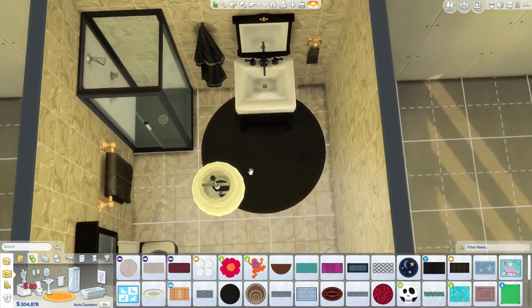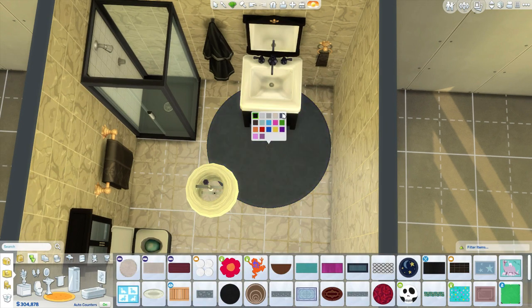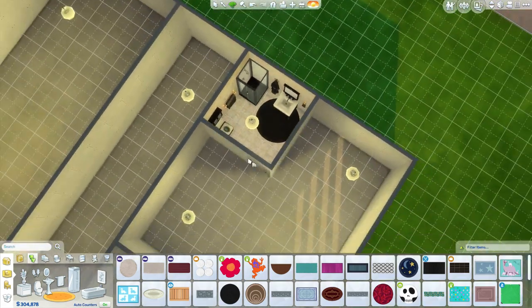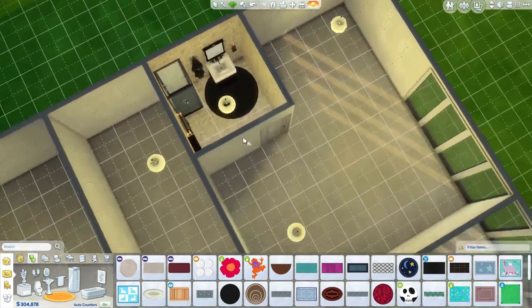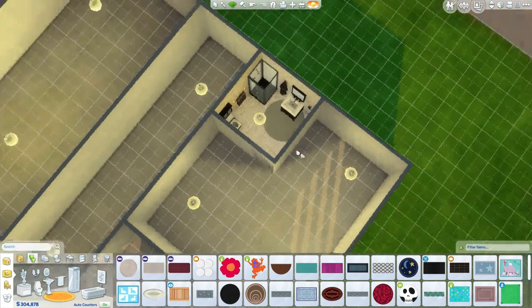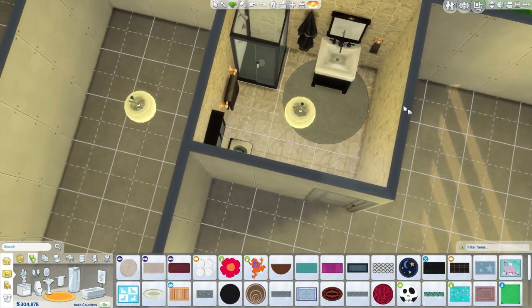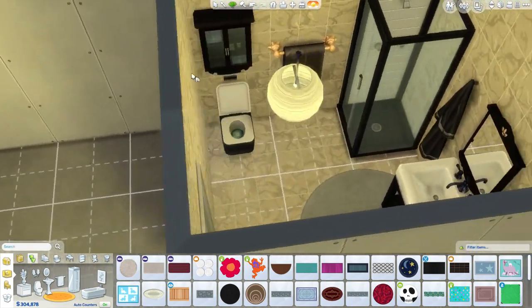Let's try something like this - I like that, I think that looks good, but we might change the color. Is black too much? I can't quite tell. Gray's a little bit better, I think, because black's too harsh on the floor. I'm going to just stick with the gray for now.